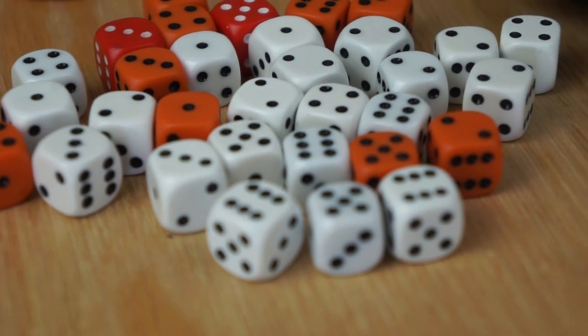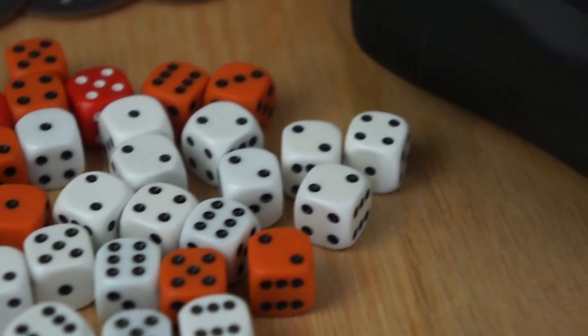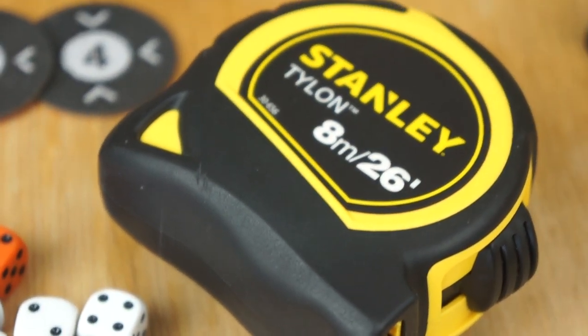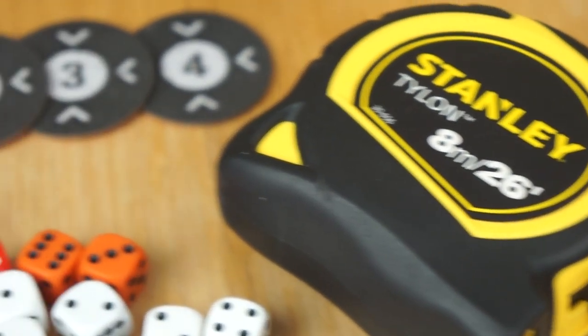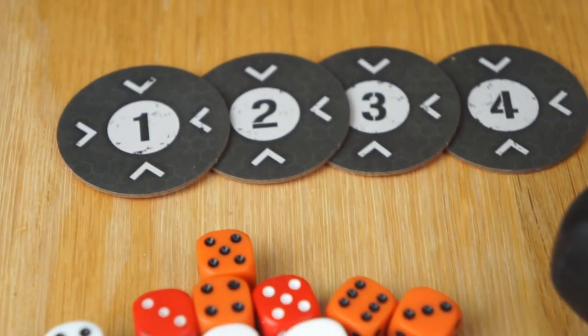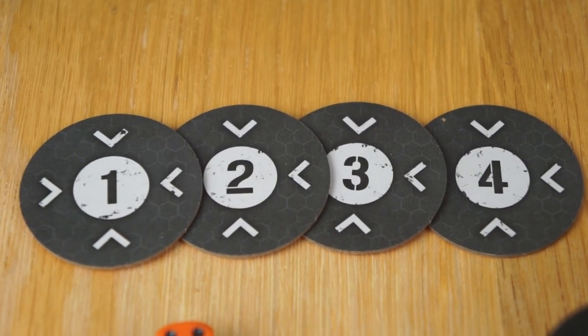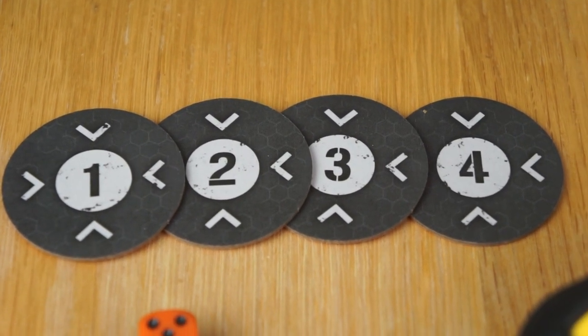When you're not rolling dice, you're going to be measuring distances to see how far units can move, shoot, etc. So a tape measure is a very useful tool. Most missions revolve around objectives, so you may find it useful to get some markers to keep track of these on the tabletop as well. Scrap pieces of paper can do in a pinch, but something a bit more hard-wearing like these cardboard tokens don't cost too much.